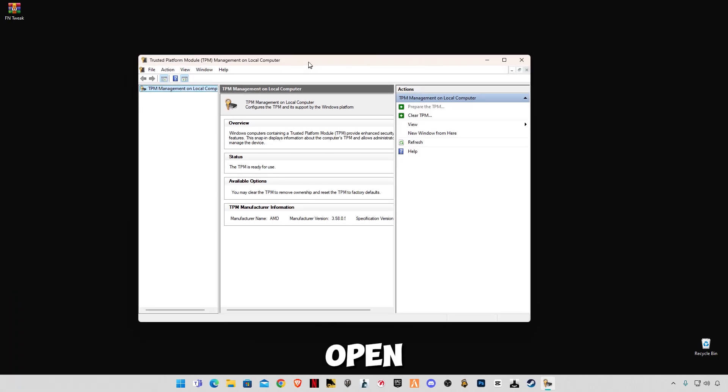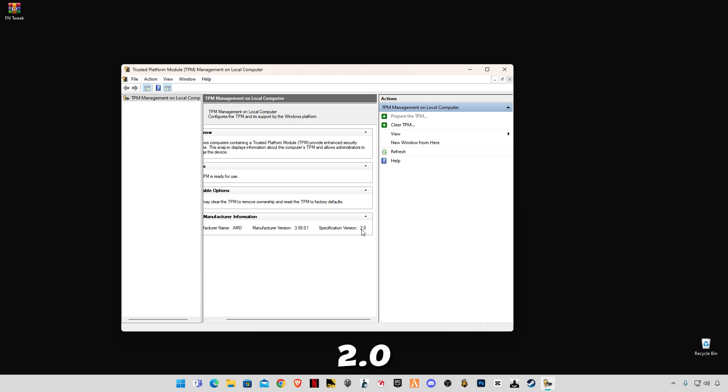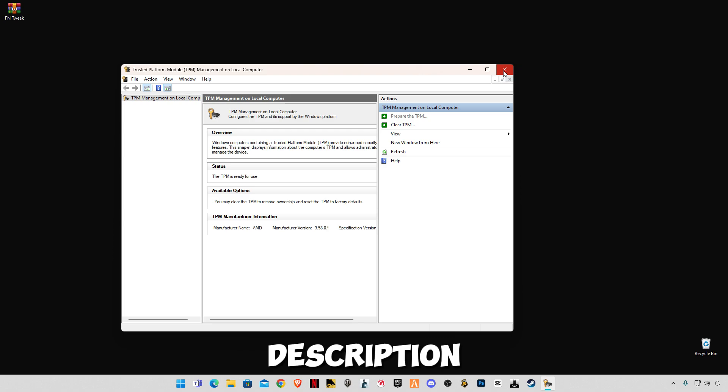This window will open and you will see the TPM manufacturer information and the version — 2.0 — if your TPM is enabled. If you don't see it, your TPM is not enabled. I will attach a video guide in the end screen, description, or comments showing how to enable TPM 2.0 on any PC.